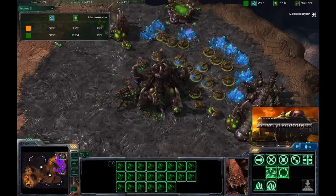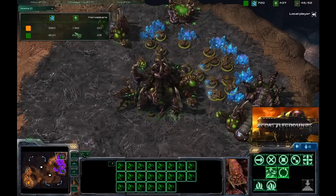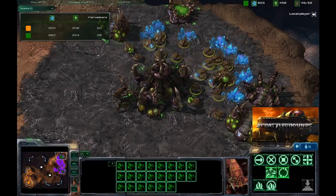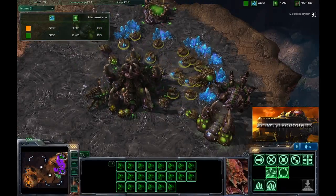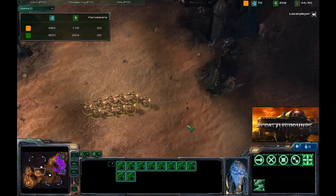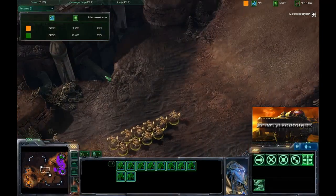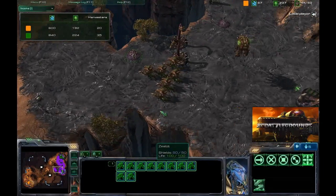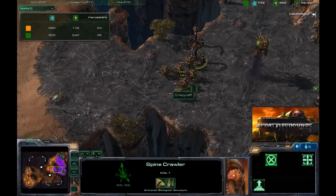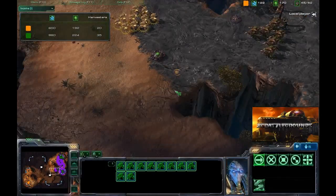There's a pretty significant income advantage — a few hundred minerals per minute ahead, also slightly ahead on gas. This is the result of a nine harvester discrepancy between the two players. Meanwhile, about 10 zealots are moving across the map. The charge upgrade has finished, which will give a very quick surround not only on the hydras but also on the spine crawlers. The key to taking those down quickly is getting a good surround, and that's exactly what the charge ability allows.